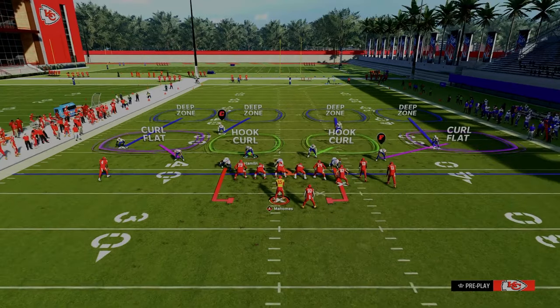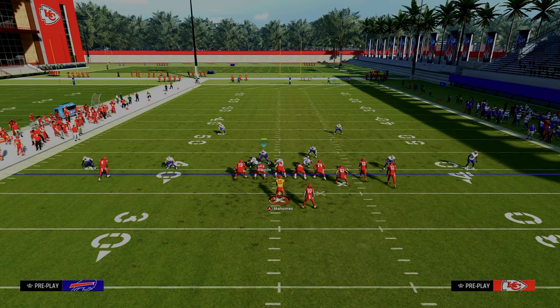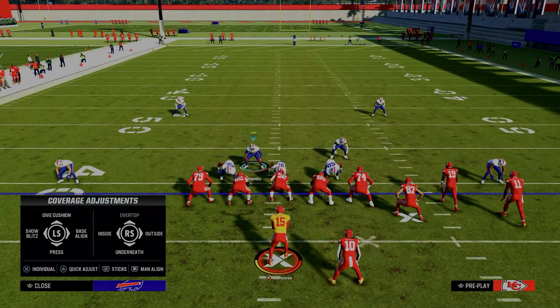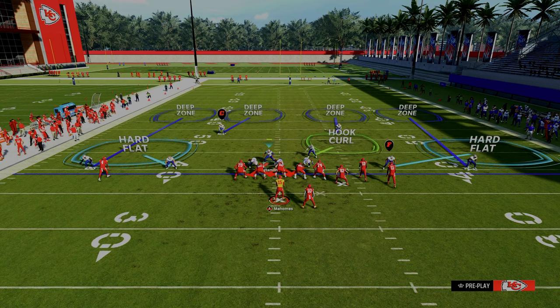So how do I like to cross man? What I like to do is have a cloud to one side and a quarter to the other side. It depends a bit on the formation, but typically wide side quarters are best and short side clouds are best. In this example, I'm going to use a solo side quarter with a shade outside underneath, because there's not really a route the solo wide receiver can run — other than a post route we'll cover in a minute — that can really take advantage of us.